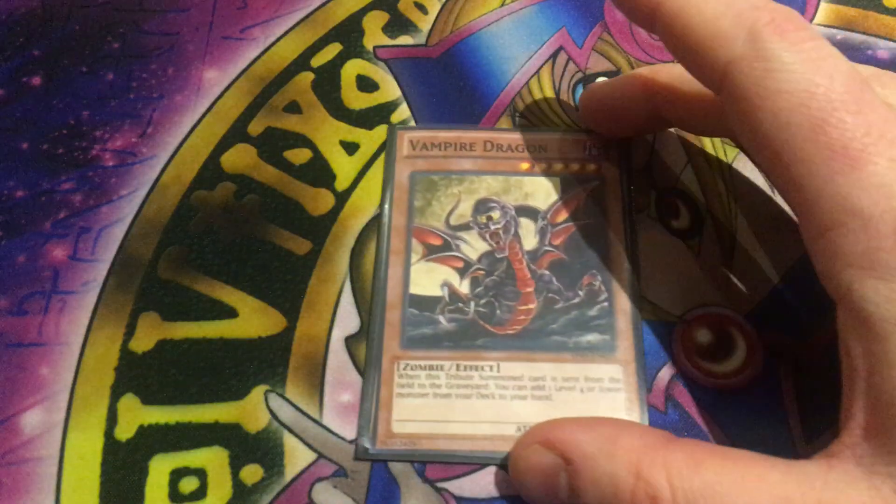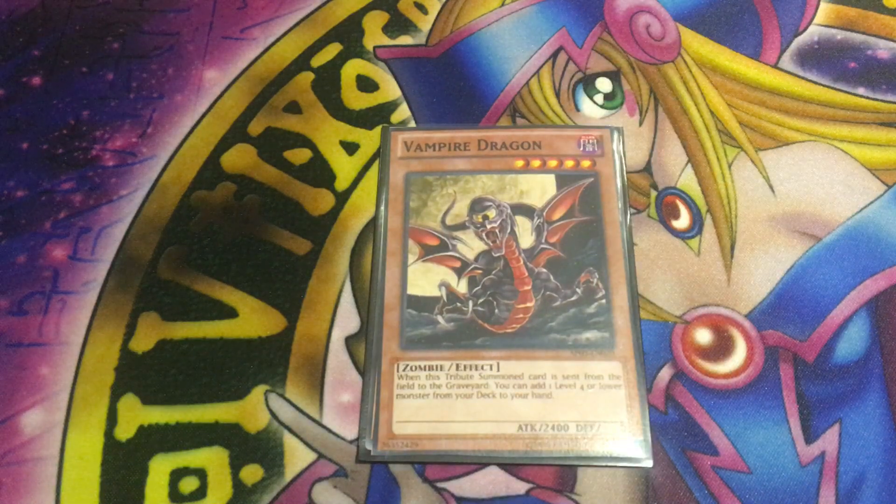Next up is Vampire Dragon. Vampire Dragon is a level 5 dark zombie with 2400 attack and 0 defense. When it's tribute summoned and that tribute summon card is sent from the field to the graveyard, you can add a level 4 or lower monster from your deck to your hand. This would be better if you were running Vampire Lady and Vampire Sorcerer. The issue is it has to be tribute summoned to do something, so if you cheat it out with Vampire Sorcerer, it won't get its effect. It looks cool but you probably don't want to run it.